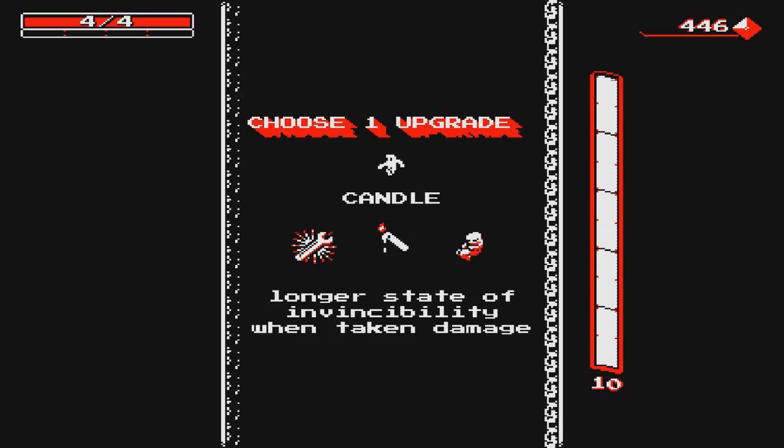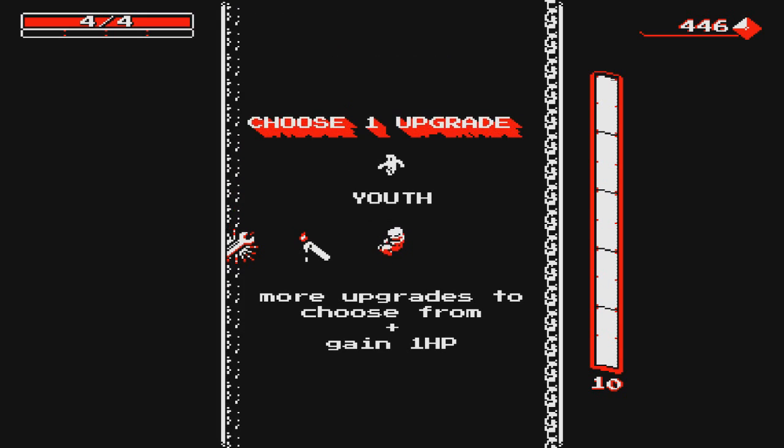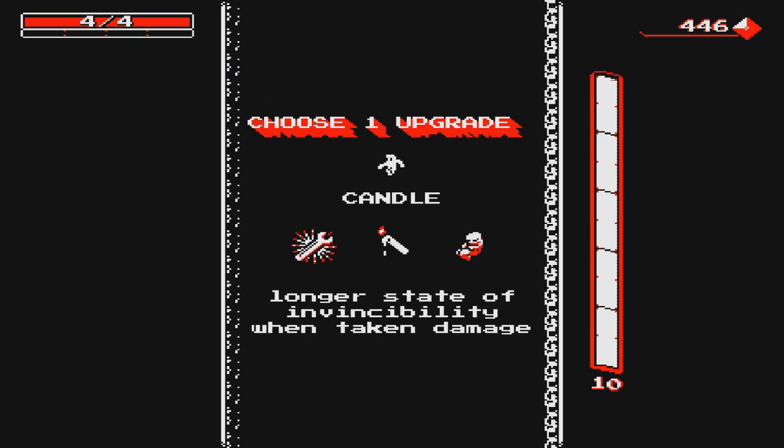Alright, so — Reverse Engineering, we saw that one already. Candle, for longer state of invincibility when taking damage, or Youth — more upgrades to choose from and gain one HP. What would be really great is if this extended your max HP when you're at four out of four health. Since it doesn't, it sort of devalues that upgrade a little bit. What it does instead is give me a fourth option to choose from, which is useful — having more choices is always good. But I think I'm going to go with Candle for now.